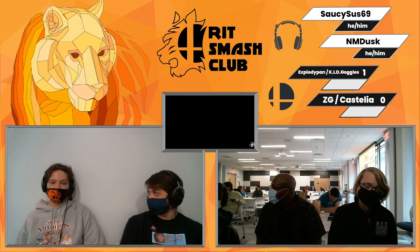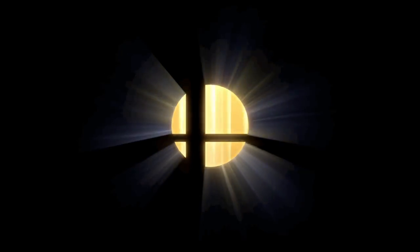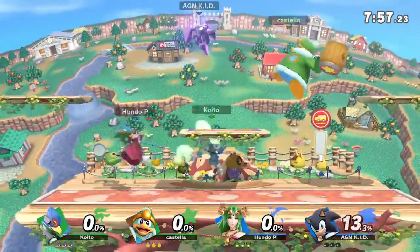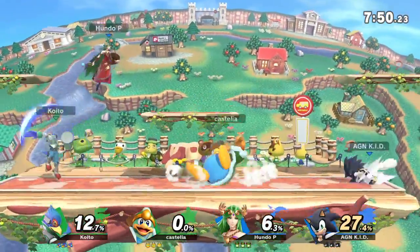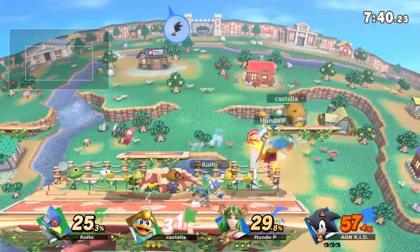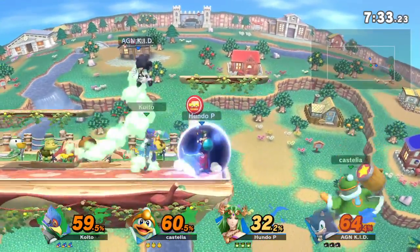Speaking of more space — Town and City. Very big stage, a lot of big top blast zones, but short side blast zones. We've mostly seen Castelia and ZG die on the sides rather than the top, which makes this an interesting counter pick — while they get more time they also have more of a chance of dying earlier, but they also get earlier kill power. Maybe those up tilt back airs ZG was landing on PS2 are actually gonna kill now. The side blast zones are pretty slim, but we're seeing a great job from blue team just holding down stage.